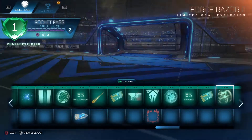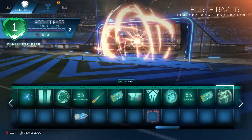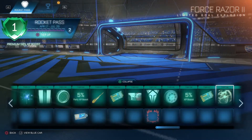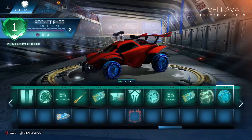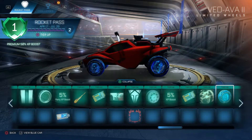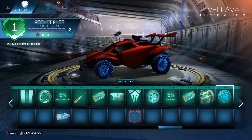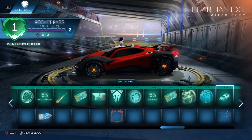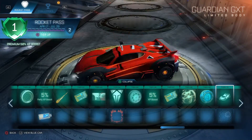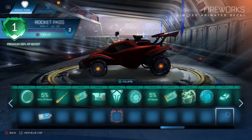5xp boost. Key. Force Razor 2. Veda 2 — I was going to say at first I don't see much of a difference, but there's a face in them now. And we've got the Guardian GTX — that's pretty cool. Fireworks — kind of underwhelming.